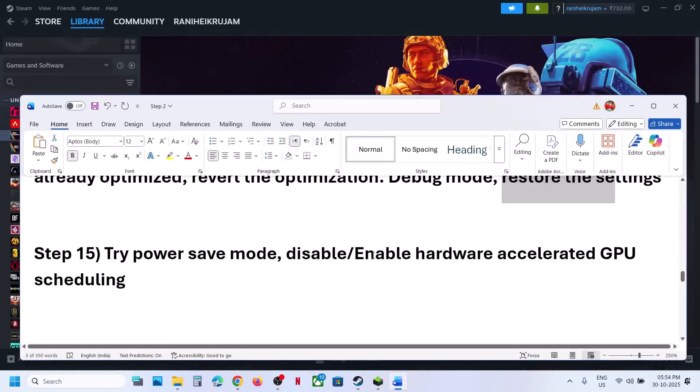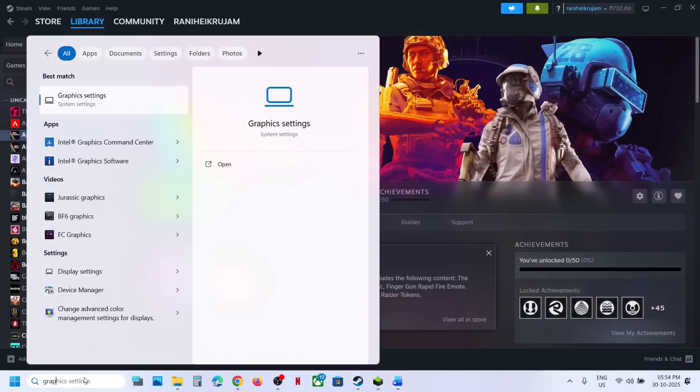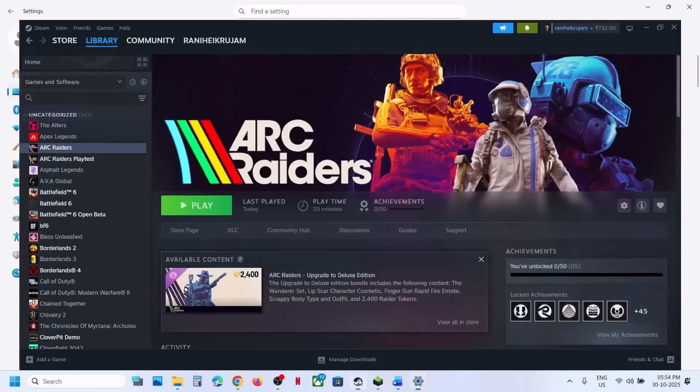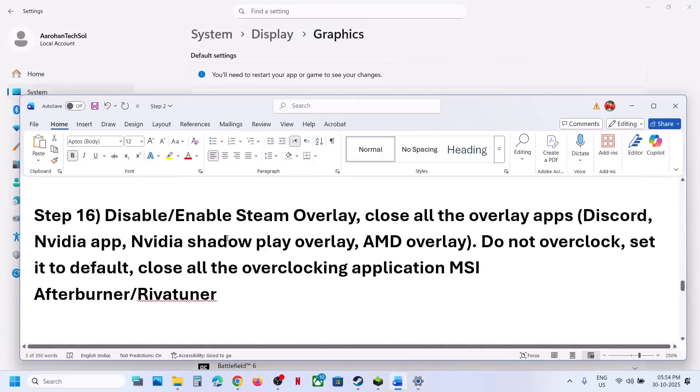The next step is to enable or disable Hardware Accelerated GPU Scheduling. Type Graphics Settings in the Windows search box, click Graphics Settings, and go to Advanced Graphics Settings. If Hardware Accelerated GPU Scheduling is off, turn it on, relaunch the game and check. If it is already on, turn it off, relaunch the game and check.